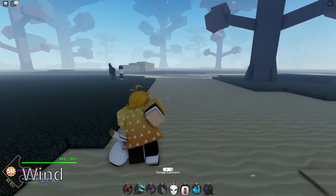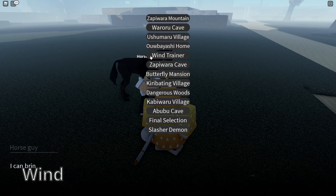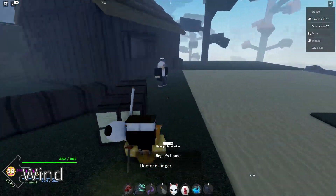I'm not 100% sure where the wind trainer is, but if you want a shortcut to it, this is what I'll be explaining. Open up your map and go to Wind Trainer. Once you teleport to Wind Trainer, all you're going to want to do is talk to this old man right here.